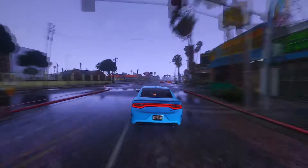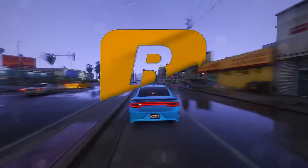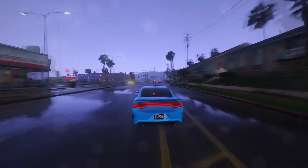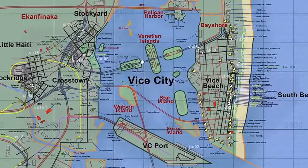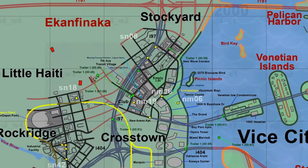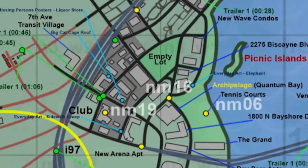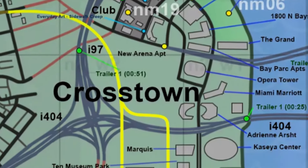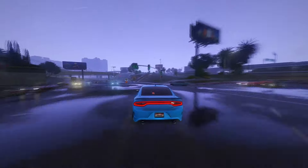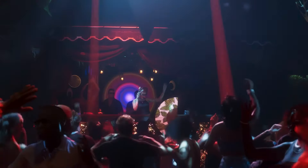Intriguingly, structures observed in leaked material from Portgorn were reminiscent of Panama City. Rockstar appears to amalgamate elements from distinct cities to craft a unique virtual landscape. Turning our attention specifically to Vice City, notable modifications are discernible in the stockyard and crosstown area. While these alterations may not be immediately apparent, a thorough comparison with the prior map iteration reveals notable changes in street layouts for improved connectivity. Building positions, including the relocation of the Jack of Hearts nightclub featured in leaks and the trailer, signify significant shifts.